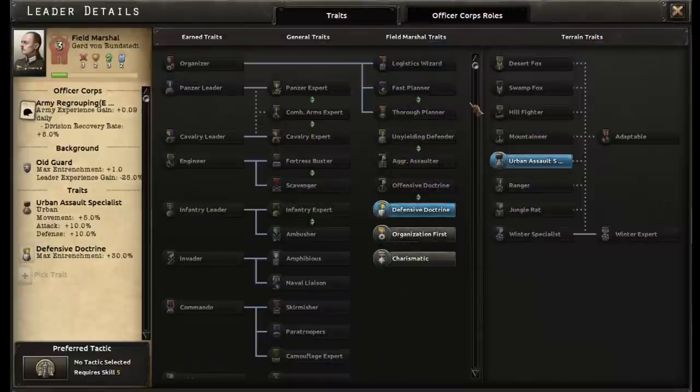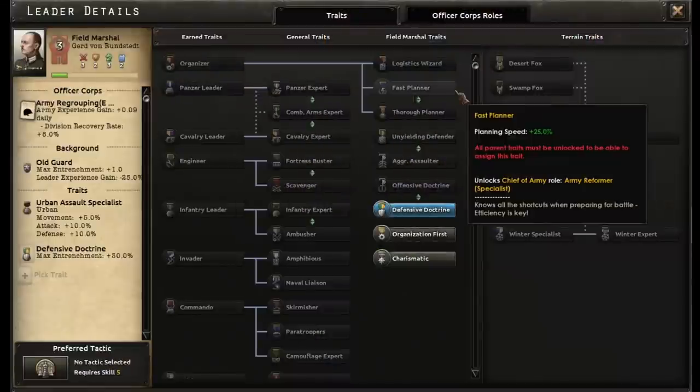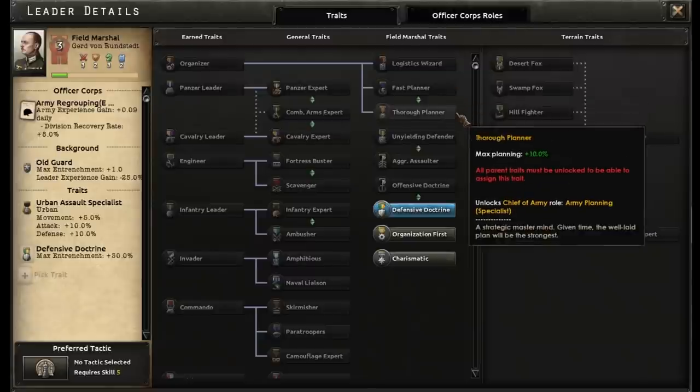In addition to this, there are three field marshal traits that can give you bonuses to planning. Organizer gives 10% planning speed. Fast planner gives 25% planning speed. However, this is exclusive with the better option, thorough planner, which gives 10% to max planning.